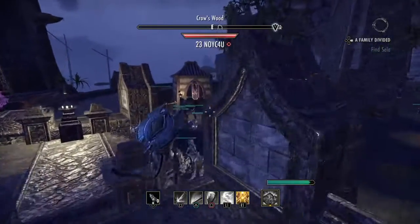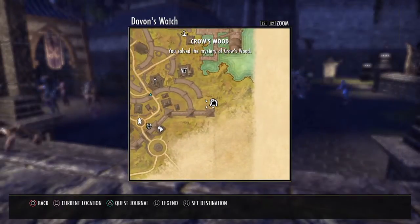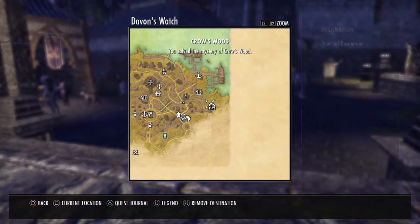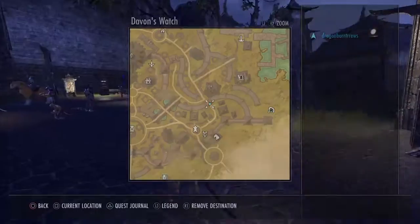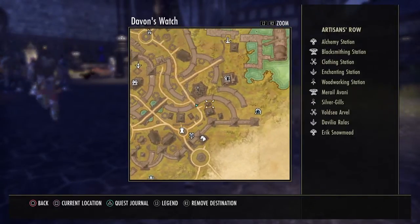It's in the Ebonheart Pact and it's very simple. I'm actually down there right now — well, I gotta jump a fence. As you can see, Crow's Wood right here is a very creepy looking place. Me and my friend actually thought it was based off of Edgar Allan Poe. I'm in Davin's Watch right here on the right area on the main road to Artson's Row.